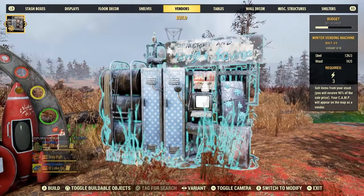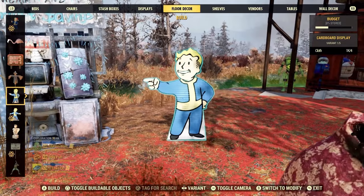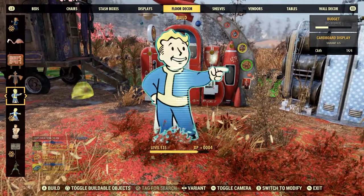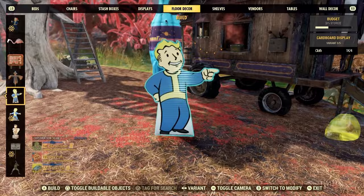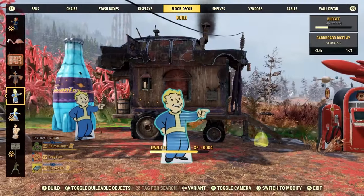Tip number four: make it easy for them to find your vendor. Signs, lighting — this all helps people get to your vending machine. Make sure they know where your vending machine is located. Move your spawn if you have to, so people don't have to look forever for your vending machine.